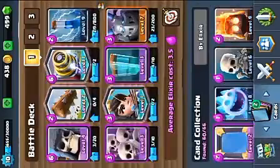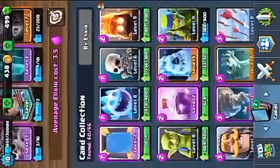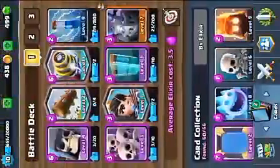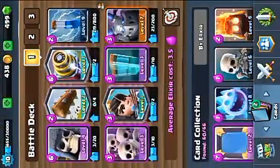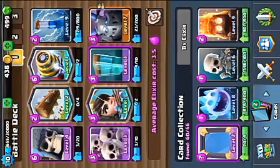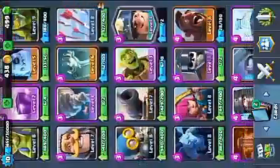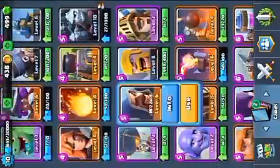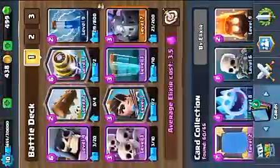Actually, this is my deck now. I switched out her and Skeleton Army for Spear Goblins and Minion Horde. I use Minion Horde to do splash against the ground, because there are a lot of different troops hitting at the same time, so it can hit a lot of troops simultaneously. Against the ground, it's like a ranged splash unit, almost.